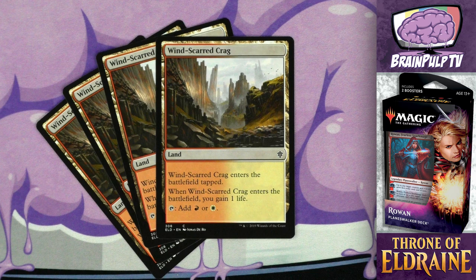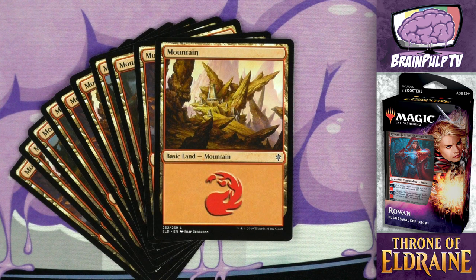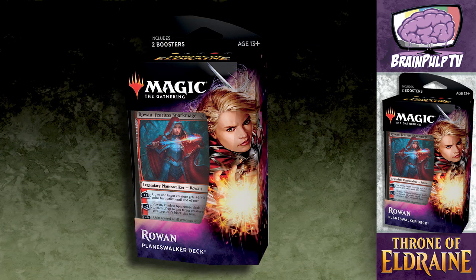That is it for all the non-land cards. Quickly, the land base: four copies of Wind-Scarred Crag, which enters the battlefield and gives you one life, and can be tapped for either red or white. Then you just have basic lands: 11 Plains and 10 Mountains for a grand total of 25 land, which is way too much land for a deck with so many cheap creatures in it — but that's pretty typical with planeswalker decks.